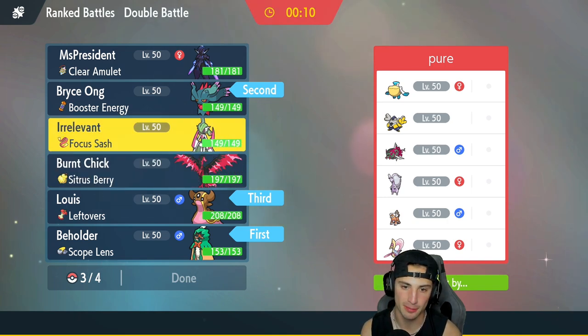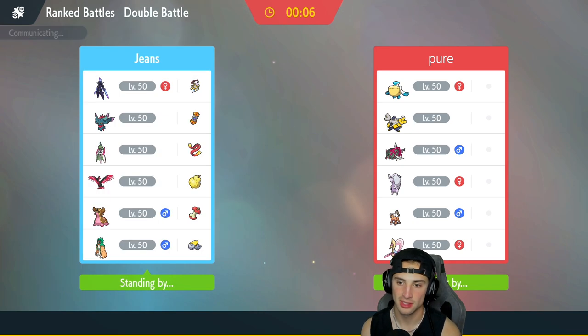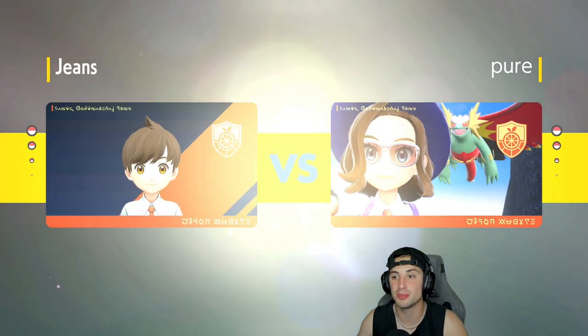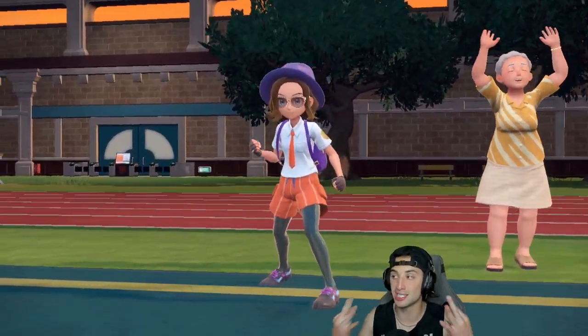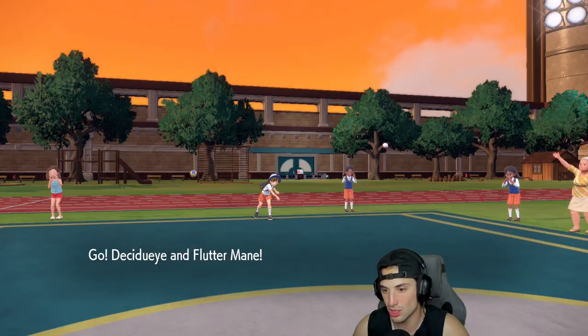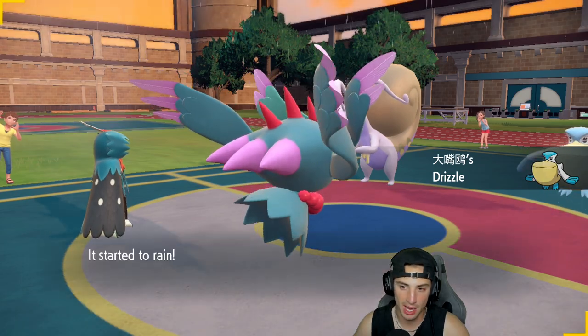I'll bring Moltres or maybe Iron Valiant in the back. I think I'll go Valiant — it has Fairy moves and Close Combat that's super effective on Goodra. We're two and oh, and I think the past two videos we went three and oh, so this could be three perfect records in a row — hopefully. They lead Goodra alongside Pelipper so rain is going to get cooking. I can't be hit by Body Press but there could be Heavy Slam or Flash Cannon — slight issue.